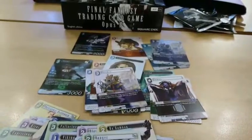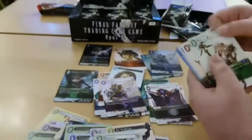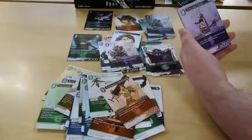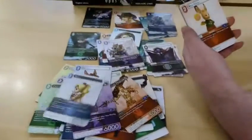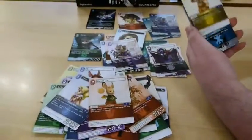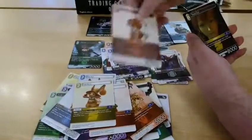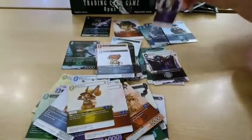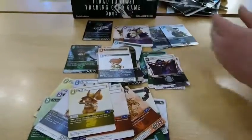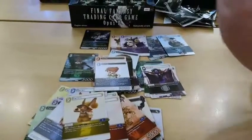Pack number four. We've got White Mage, Ephemeral Phantom, Horn, Fleeting Flash, Rosa, Mont Blanc, Sob, Mooglepa, Foil Scholar, Paloom, Vanille, Horum. And we've got a deer. Sexy Sorcerer's Deck. And Double Data.